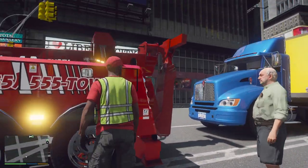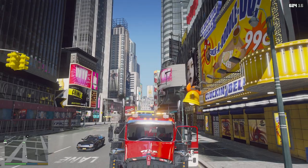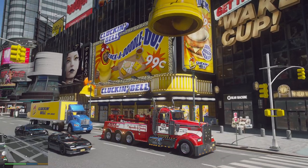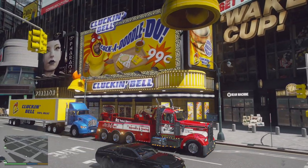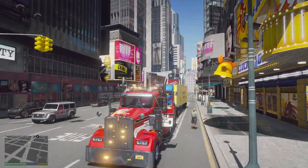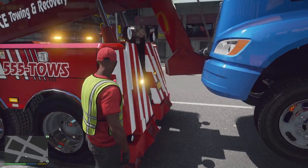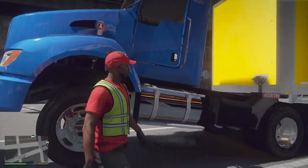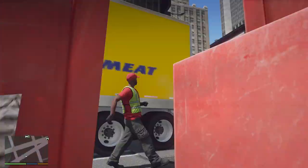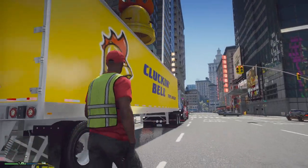Don't worry buddy, I'm gonna get you out of here as fast as I can. Let's go ahead and put the arm down — perfect. Lift that bad boy up in the air, get it chained down, run our airlines, pull the drive shaft, throw some lights on the back, turn signals with the wireless light bar. One quick walk-around and I think we are good to go. For all my real tow truck drivers out there — I know you guys probably wish you could tow a vehicle this fast, just pull up, attach, and you're out.